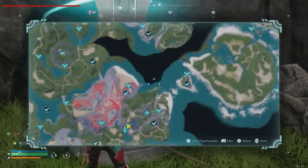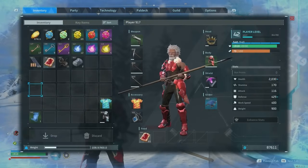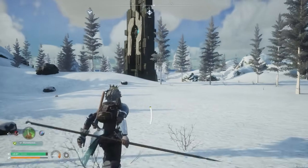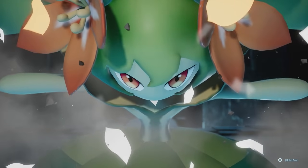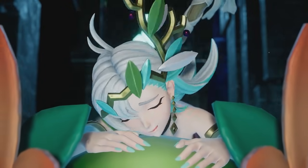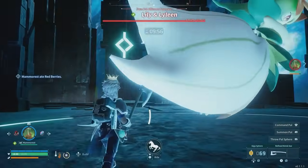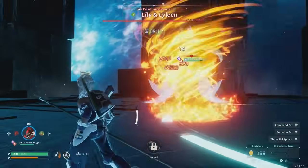Next up, you'll want to head to the snow-covered mountains northeast of your current position, to the Free Pal Alliance Tower. Before heading there, you'll need to level up enough to be able to craft cold-resistant armor to survive the frigid conditions of the surrounding area. There you'll find Lily and her grass-type pal, Lyleen. This encounter is significantly more difficult than the first one, and we recommend being at least level 25 before attempting it, as the boss starts with 69,000 health with just 10 minutes to take it all out. It's also a good idea to bring a fire-type pal or two to torch this flower.